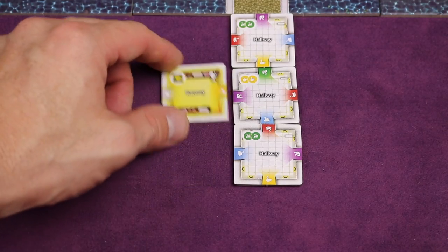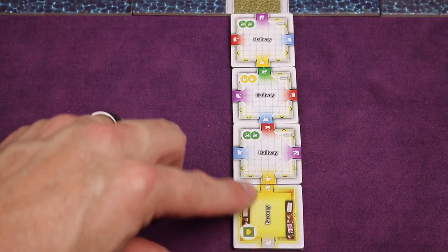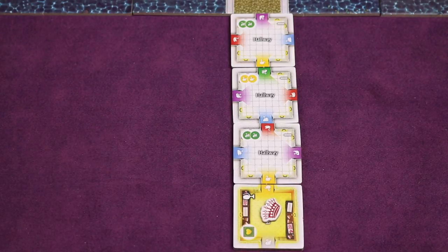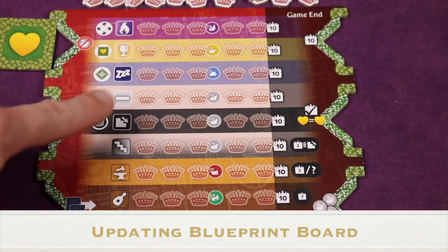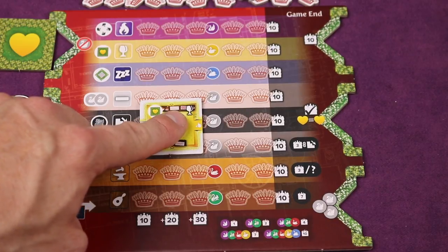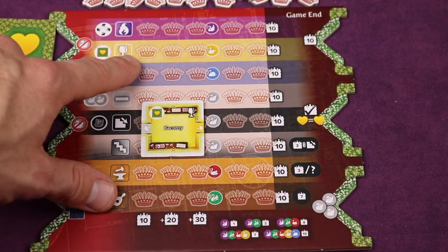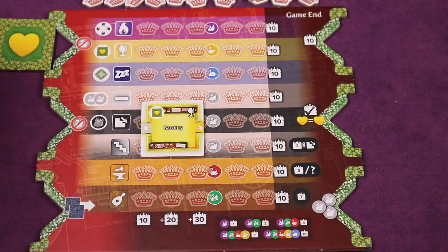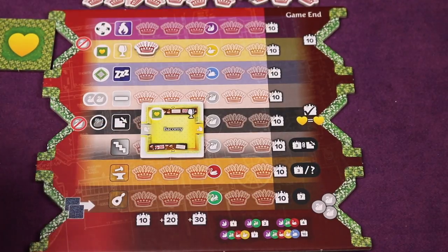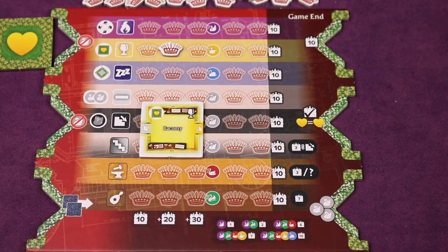When you place a room, you must line it up with the grid and at least one entrance must match up with another entrance in the palace. Place one of your tokens white side up on that room. Next, update your blueprint board: the icon in the upper right of the tile tells you its room type. If you haven't placed that type before, add a token there; if you have, move the token to the right — this tracks how many of each room type you've placed.